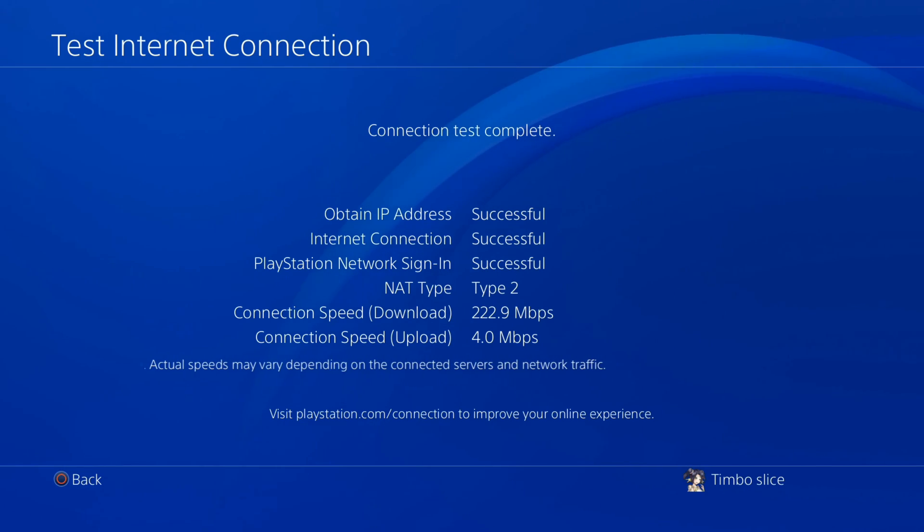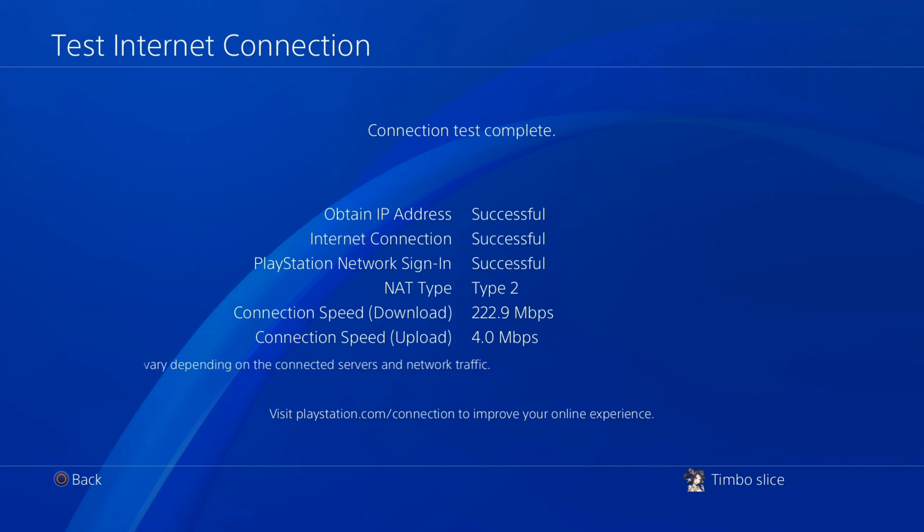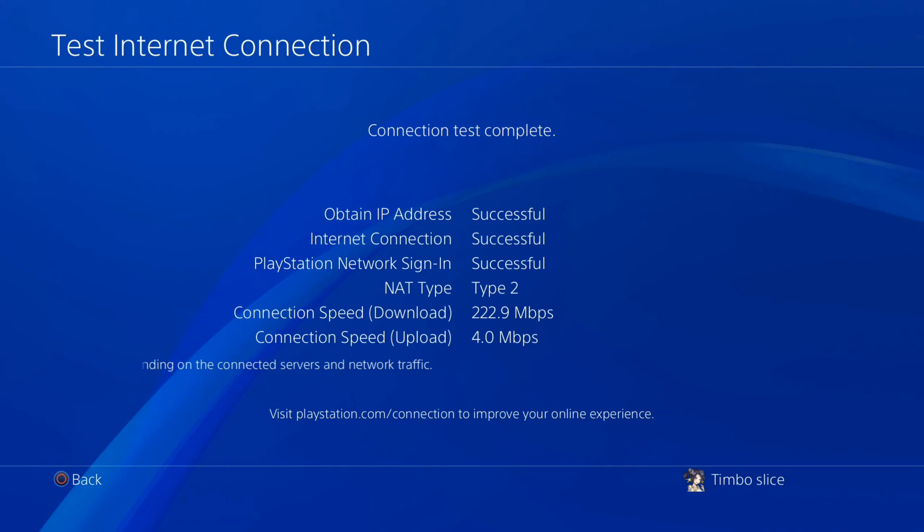So if it says 'Obtain IP Address is not successful,' that's related to your home network. If 'PlayStation Network Sign-In is not successful,' that's related to PlayStation Network services — one of those could be down.